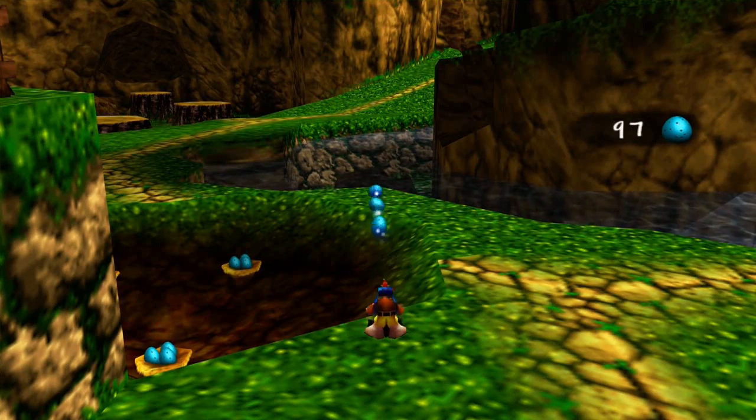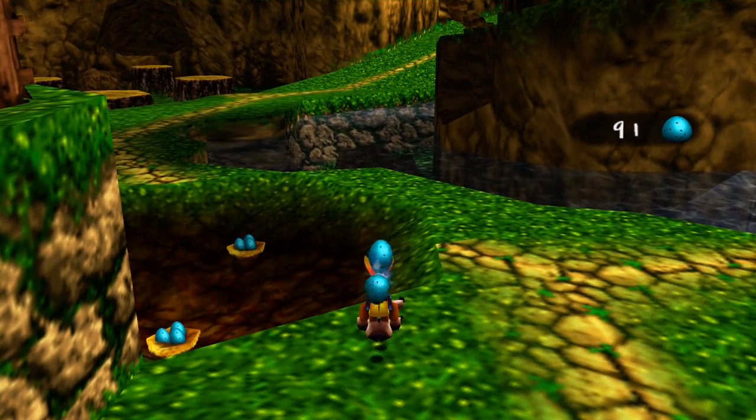Pressing left trigger and Y makes you shoot an egg forward, and pressing left trigger and B makes you shoot an egg backward. You need to collect eggs to do this.